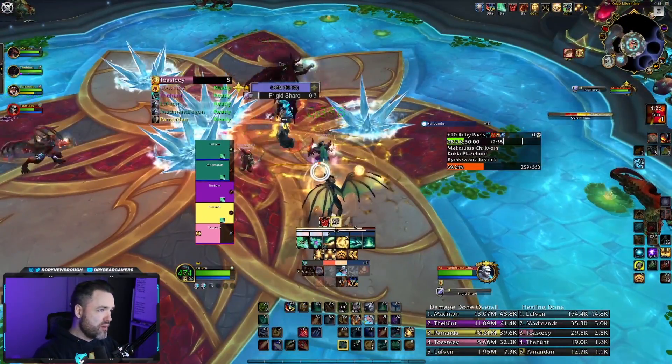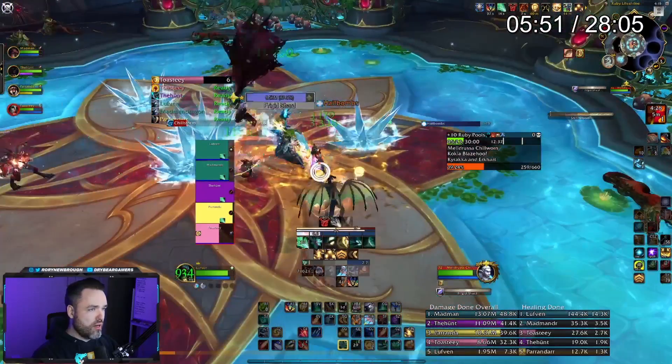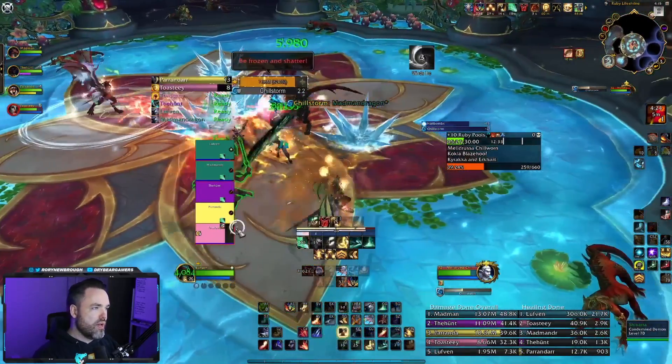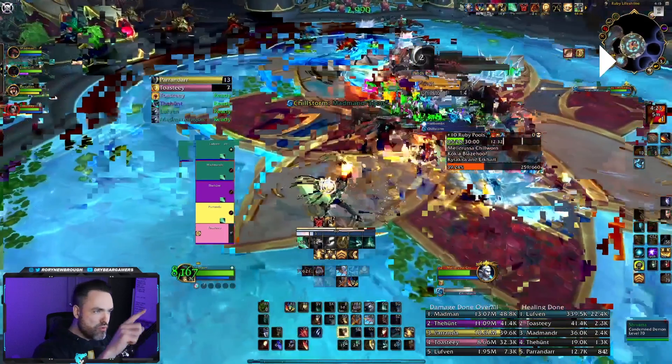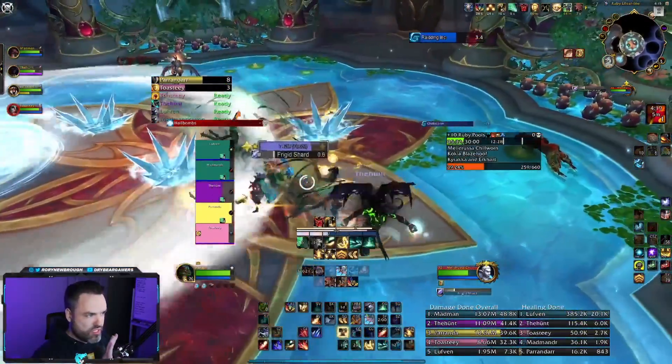It also does a good job highlighting when a really important cast is going on. When the first boss in RLP is casting something not that important, it doesn't catch your attention. But right when Chill Storm starts — which you need to move away from — it shows special highlights and different colors. And again, this is all with default settings, which can really up your game in Mythic Plus.